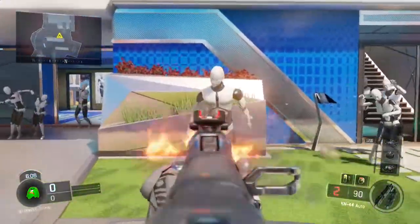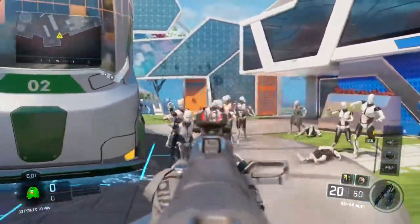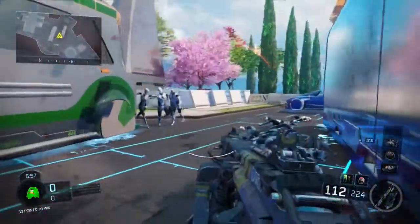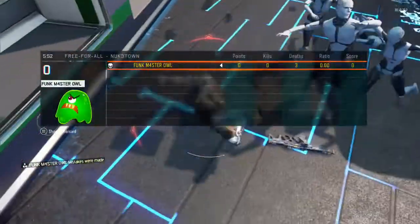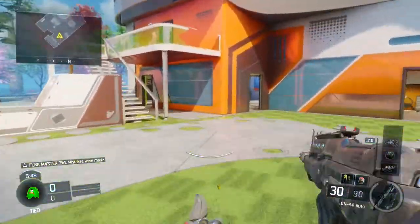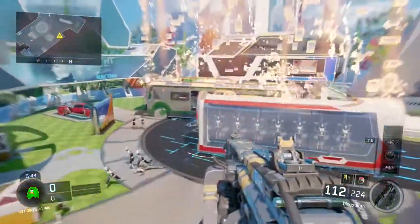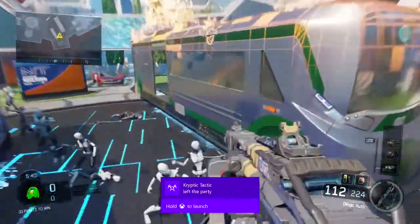I personally like using the gravity spikes specialist — the Ruin specialist — when going against these guys, because the gravity spikes just destroys them all. Got cornered again. I almost have my gravity spikes filled up, so I'll get a nice big horde together and just gravity spike all of them.